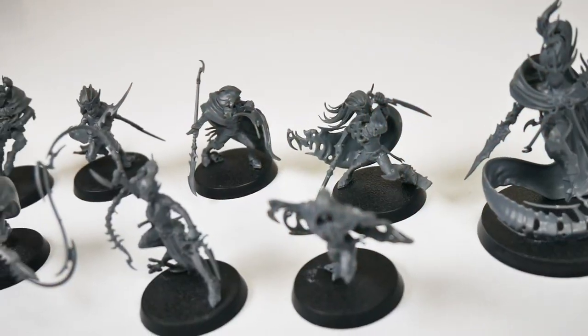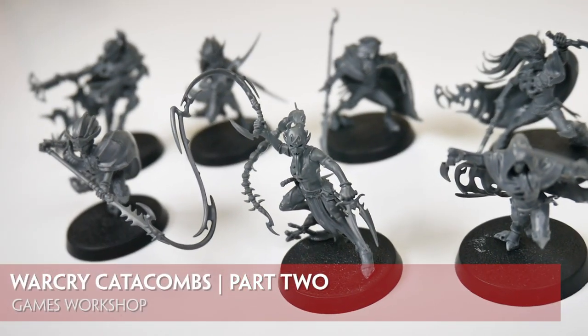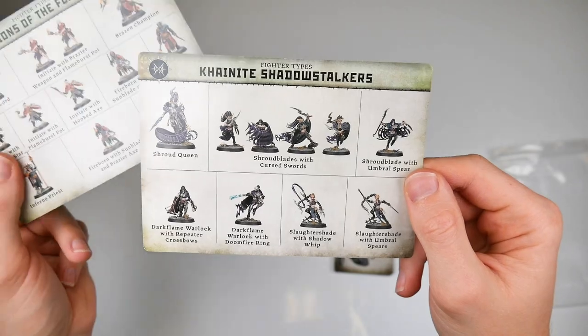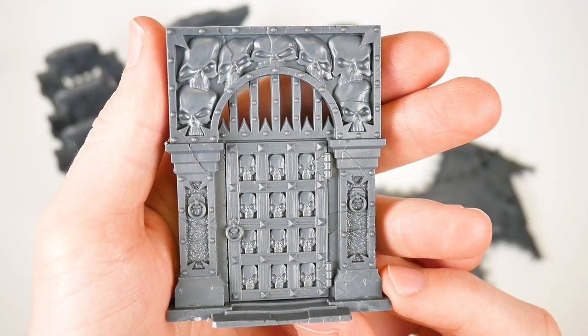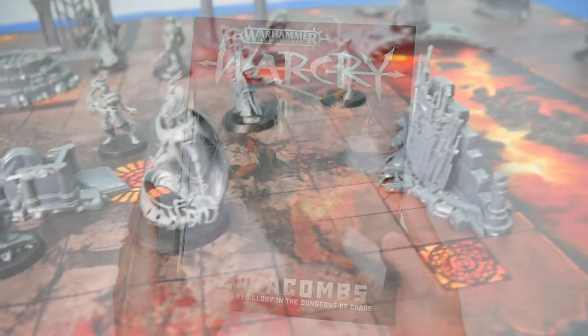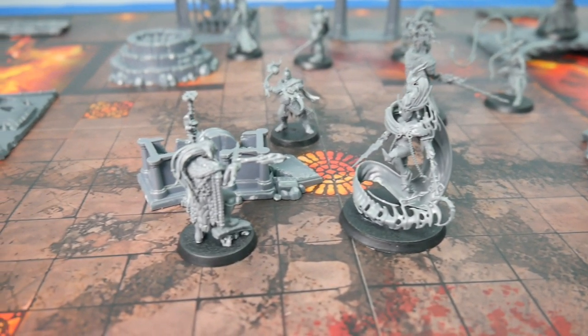In part one of our Warcry Catacombs unboxing, we focused on the models and their abilities. Now in part two, we're taking a look at everything else, especially the new bits of scenery, the new game board, and the Catacombs book. We've also finished building the new minis and terrain, so we'll show that off.